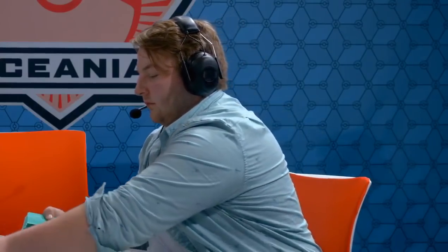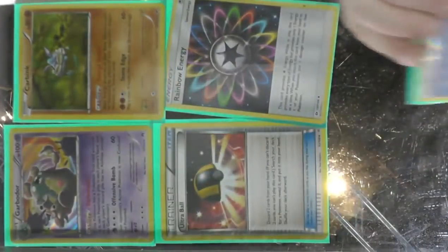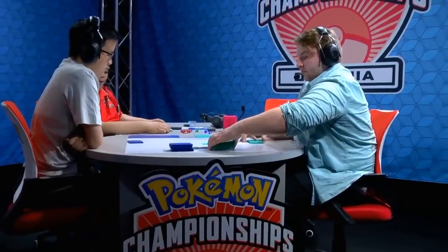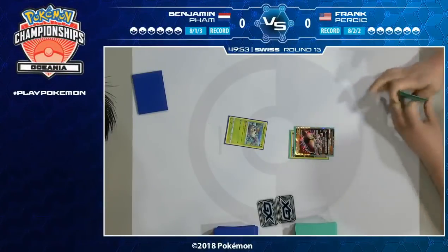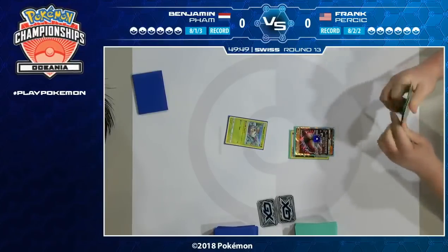But when you're not able to trade to look for that Field Blower, how do you find it? With supporters that draw you more cards. We do see one Garbodor with Garbatoxin in the prize cards for Frank. And there is the handshake — both these players are going to start off round 13 for us. Over on the other side, we did see Ben's prizes: a lot of supporter cards.